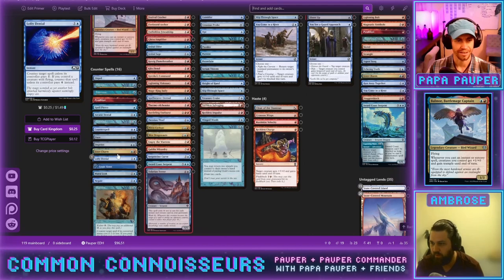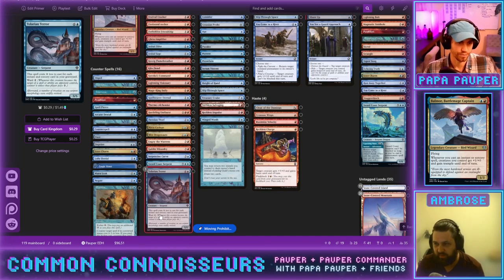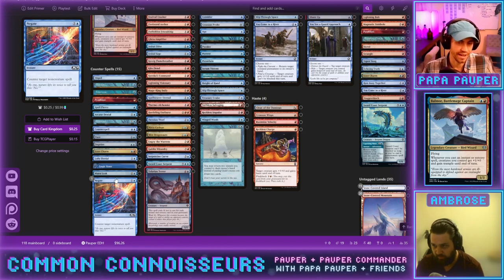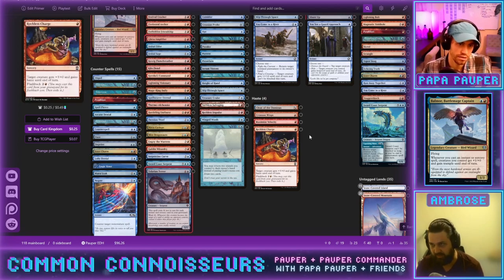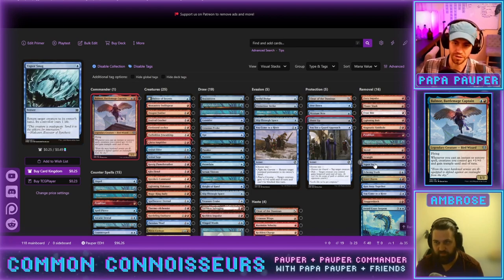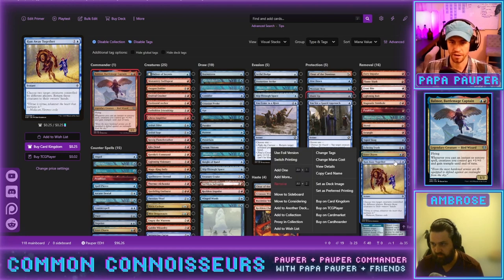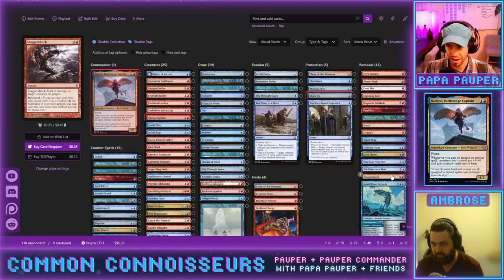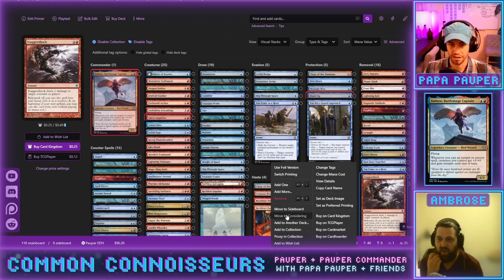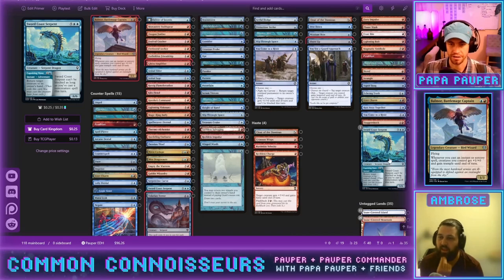We're at 19 cards still needing to be cut. Counterspells should be around ten, plus five protection spells. Removal also needs to be around ten. Run Away Together probably comes out; Staggershock is starting to look borderline too. And Sword Coast Serpent — I like it, but space constraints may mean it has to go.